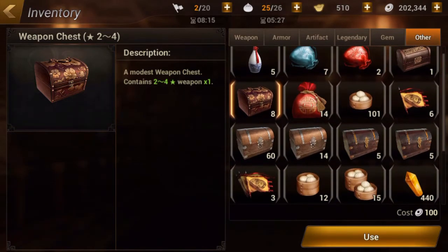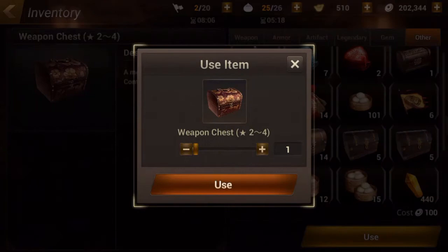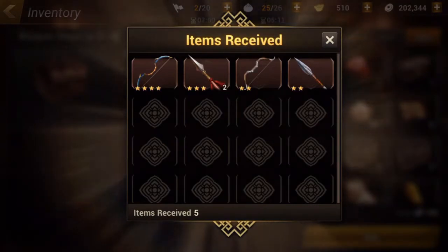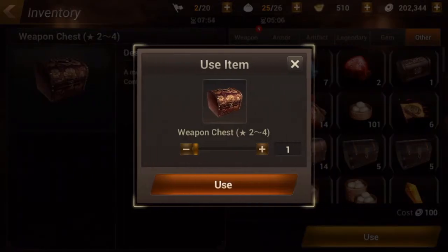Let's start off with probably the least hype out of all of them, which would be the weapon chest here — the two to four star. Let's go ahead and open all five of them at once. No gold or silver weapons in that, so nothing too good there.